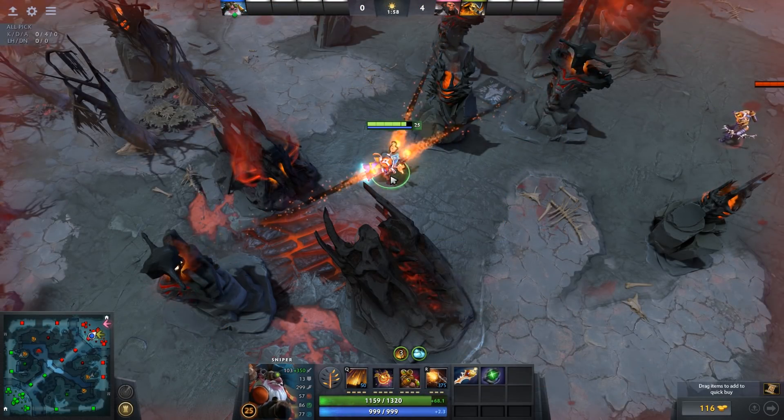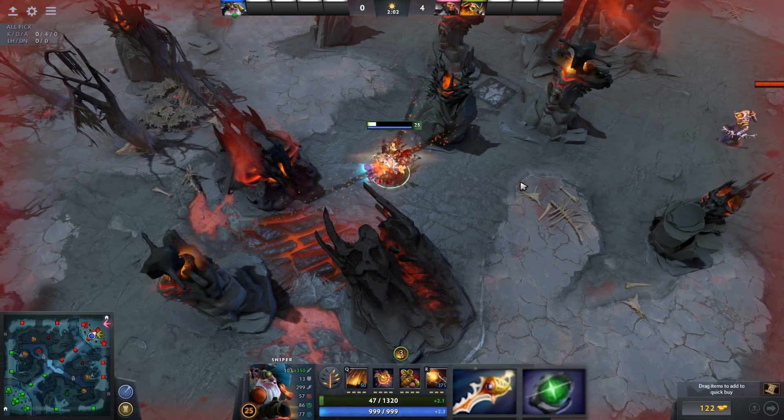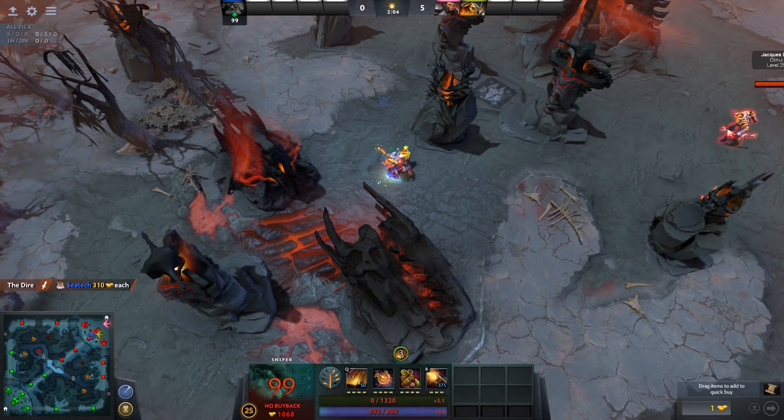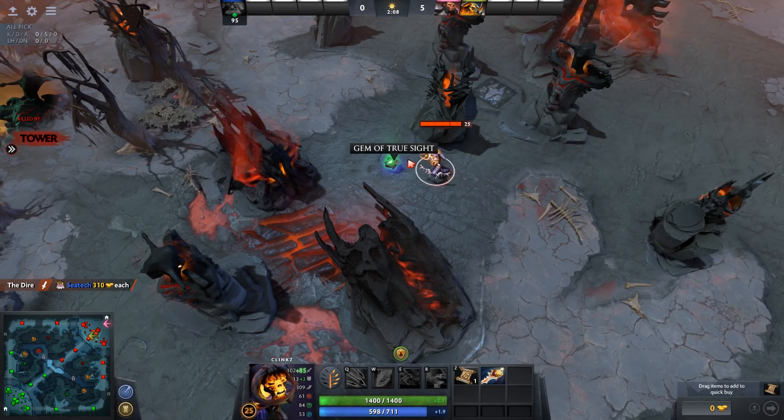These two items — Divine Rapier and Gem of Truesight — are two highly cost-effective items. However, they come with a unique disadvantage: if you die, the item drops on the ground, so not only do you lose the item, but enemy heroes will be able to pick them up.